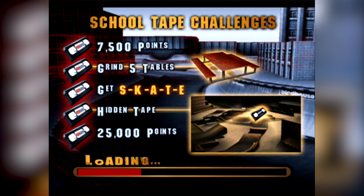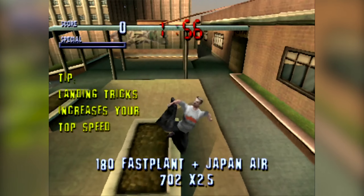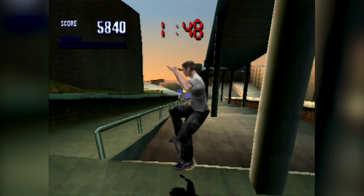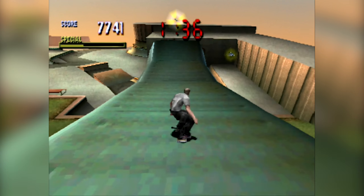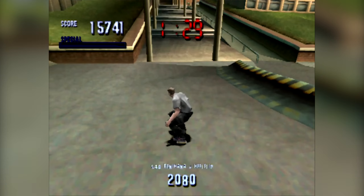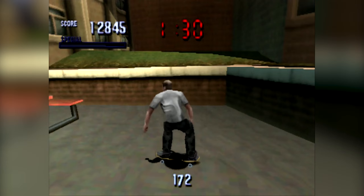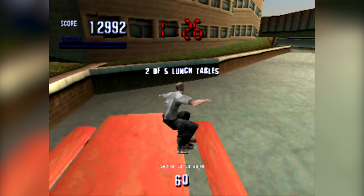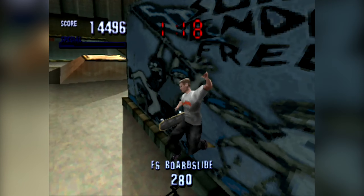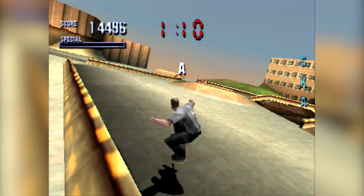Number 3 is School. I like School — well, that's something I never thought I'd say. The aesthetic is tremendous. It's a school and you skate around in it. The objectives are perfect. The hidden tape is in a great spot where you think, 'oh, I can get that,' and it's easy to get to once you know how. The grind of five tables is great because you can get them all in one loop. The map loops around — you start from a balcony, go down, hit a grind, and get the S. School is an amazing map.